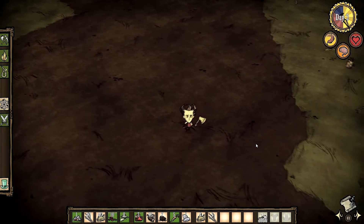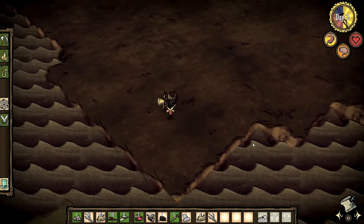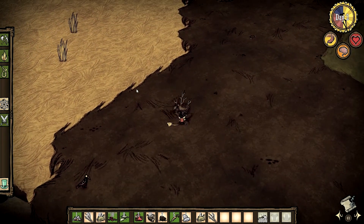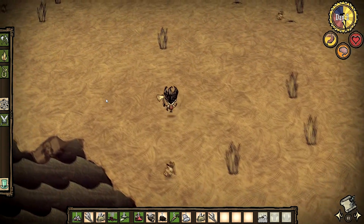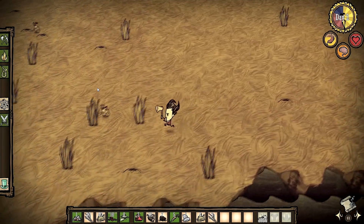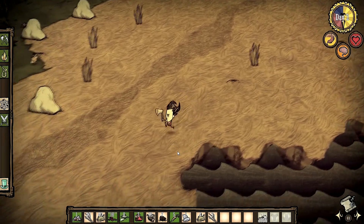This is a pretty empty forest — hardly any trees here. Let's go along the coastline. Let's pick some more twigs. Let's head into the savannah and see what we can find. A good place to set up your base camp would be either near a pig village or some buffaloes, since they are good sources of manure, which you need to create your farms.